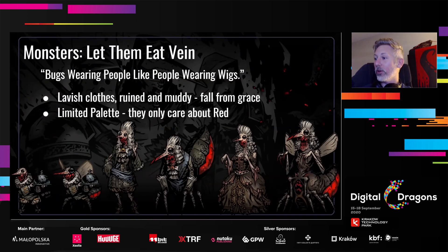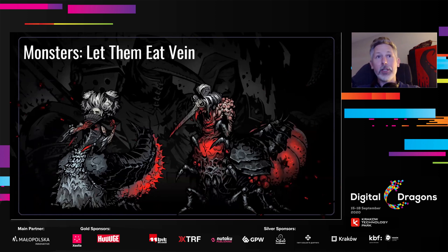The tagline became: bugs are wearing people like people are wearing wigs. The lavish clothes are ruined and muddy — they live in a swamp, showing a fall from grace. There's a limited palette and only the reds really pop, because that's all these monsters are thinking about. We didn't have a Count Dracula, but we had a Countess who becomes the ultimate boss in that DLC — she's a semi-beautiful, strange creature who mutates into a horrible hive-mother kind of thing. I think it was quite a great exercise and reinforced to me that whenever you're stuck looking for ideas, you have to look beyond the immediate subject matter you're working from.